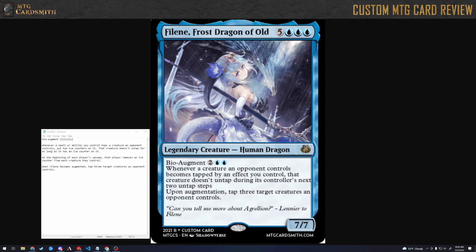She should probably fly when she's augmented. You could make the augment a little more expensive and give her flying when augmented. You can still keep the upon augmentation effect, or you could say: as long as she's augmented, whenever she attacks tap a creature an opponent controls — like she's breathing ice on something.